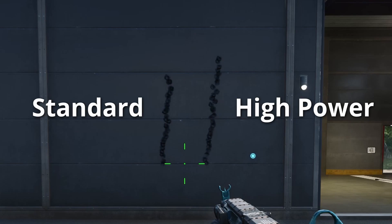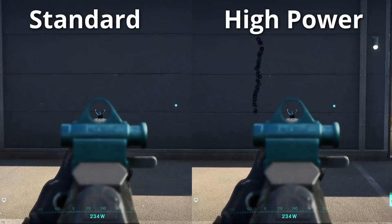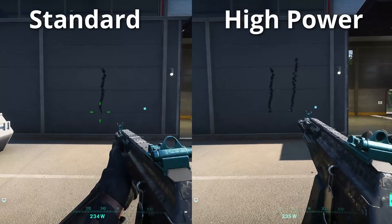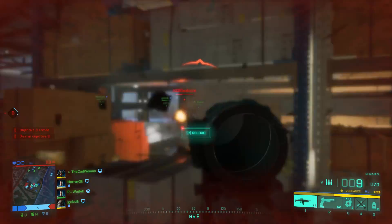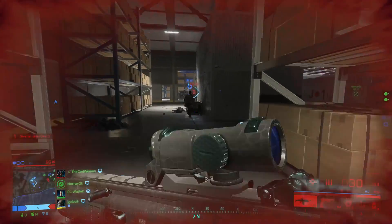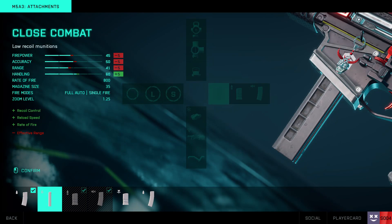However this ammo type also comes with a lot of disadvantages. Directly compared to the standard issue magazine, the vertical recoil is much stronger, though horizontal recoil stays the same. Also the reload speed is slower, which gets even worse with extended or drum magazine, and in addition the fire rate is lower. But this doesn't make high power rounds useless — especially for weapons like the AK-24 or the SFAR that have a very long range, extendable with a long barrel and high zoom scope. On the huge maps of Battlefield 2042 you find yourself in many mid- and long-range gunfights where one bullet more or less can make a huge difference.